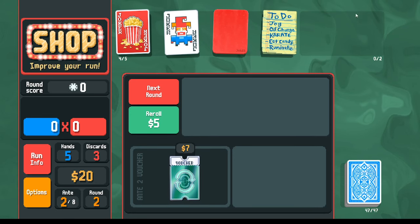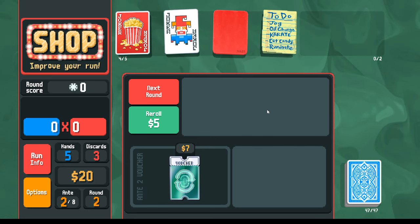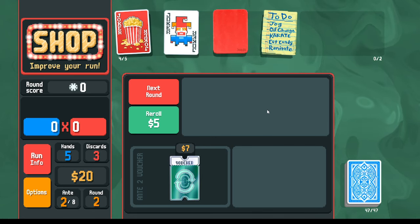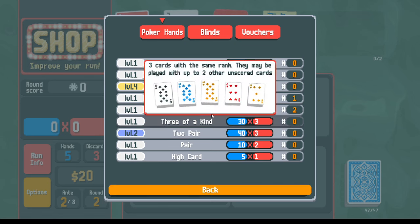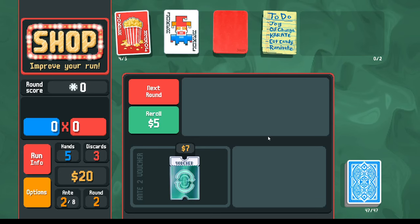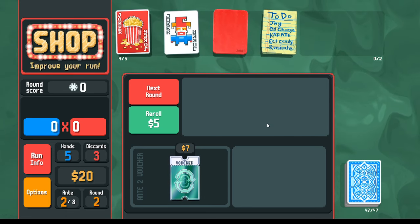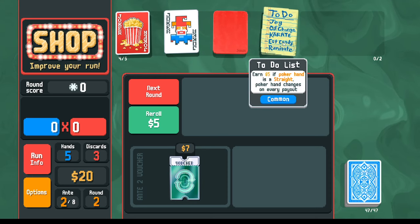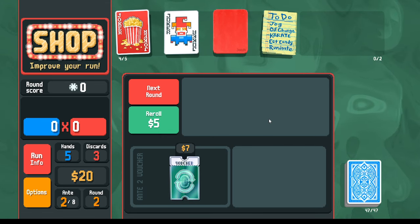That bonus averages out comparably to a stone card across multiple hands. As full houses level up with planet cards, I need fewer scoring jokers, which frees joker slots for value-generating jokers like the to-do list. Planet cards handle scoring so joker slots can be used for money generation instead.